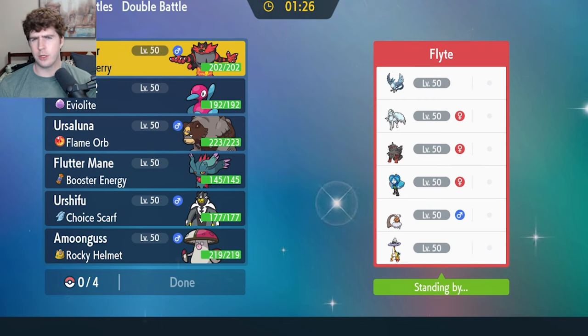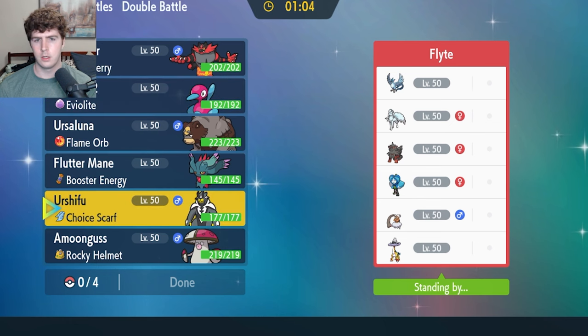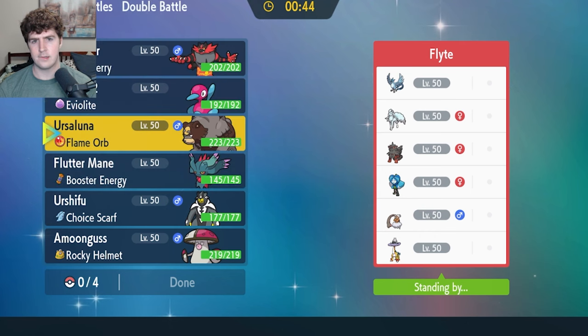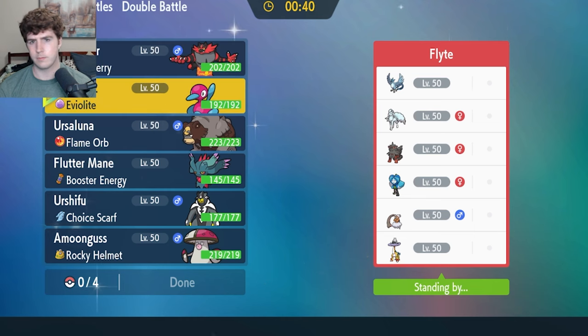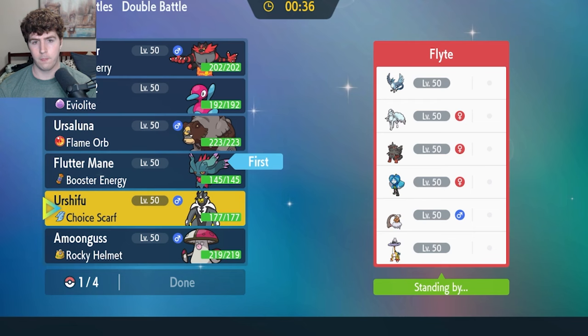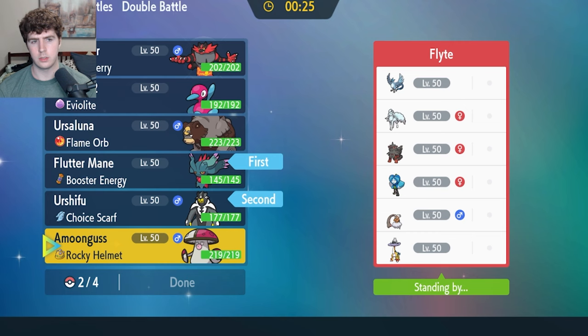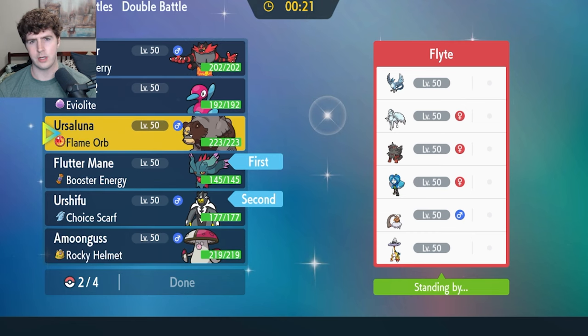My opponent has what I believe won a European Regional Championship — a Snow team with Choice Specs Articuno, Ninetales, Arcanine, Ogrepon, Landorus Incarnate, and Raging Bolt. Lots of variations possible on sets — largely going to be the same Choice Specs Blizzard stuff, but they could have Encore Ninetales and various other options. Aurora Veil is just so annoying to deal with — I want to force them to go for Blizzards. Fluttermane seems strong here, and I think I'm just going to go right after the Articuno with a Terra Fairy Moonblast off the bat.